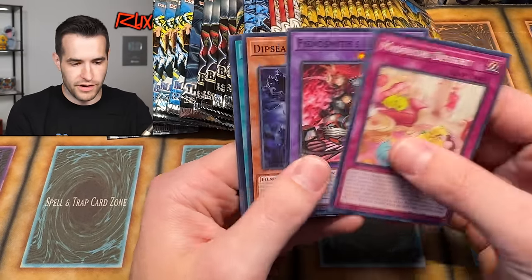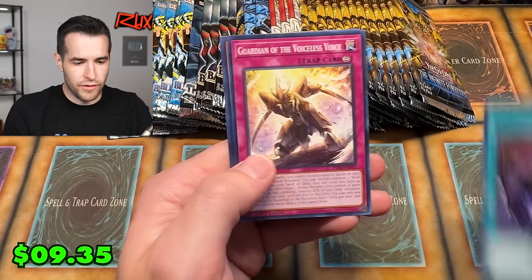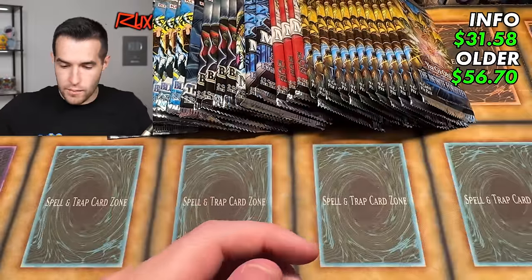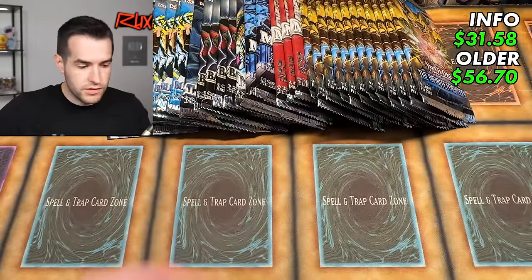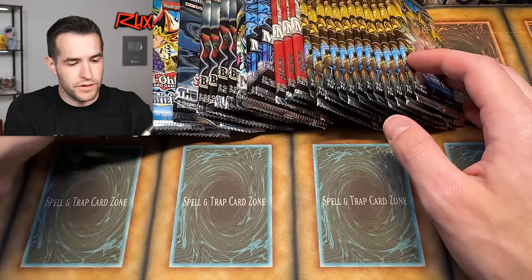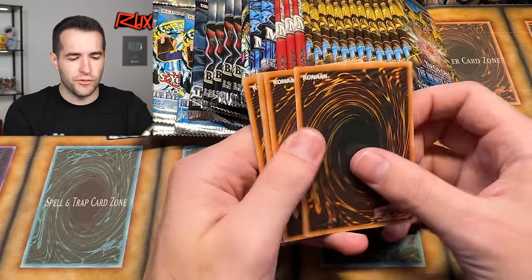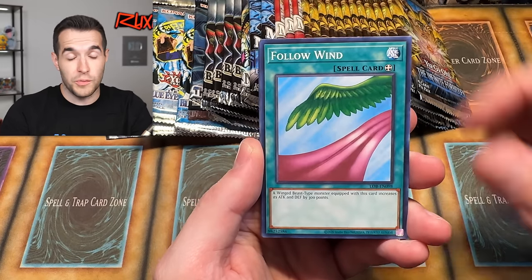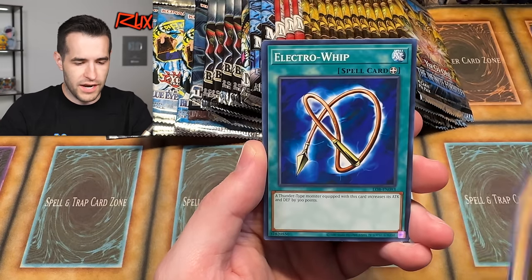More Infinite Forbidden pulls: Cosmo Queen again, Tales of the White Forest, Guardian of the Voiceless Voice, Dark End Evaporation Dragon, Broomy. Let's open an LOB — the 25th Anniversary version first. Silver Fang would be great, and Dark Magician would be great as well. We pulled Follow End, Man Eater, Electro Whip, Root Water.